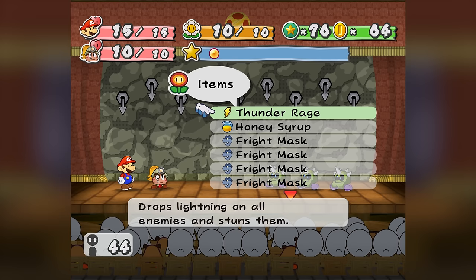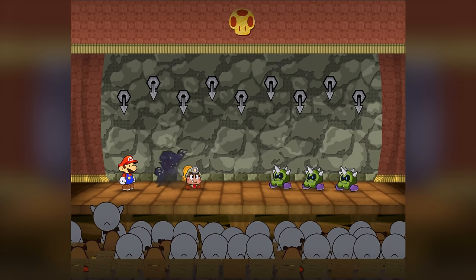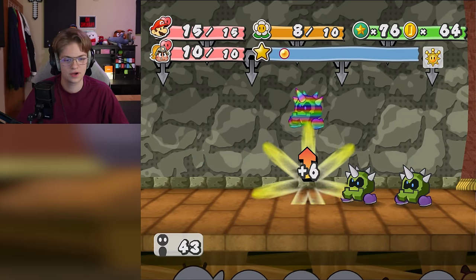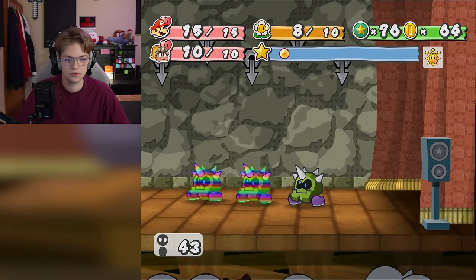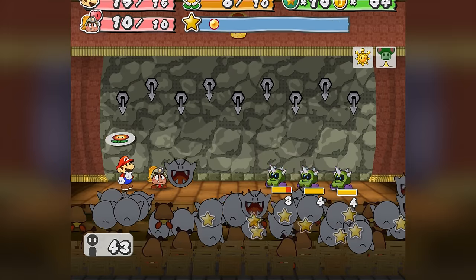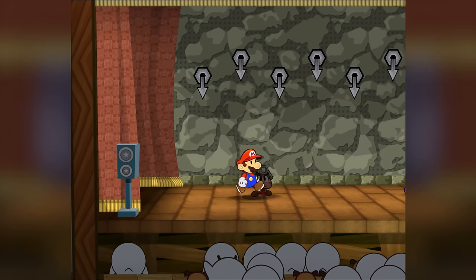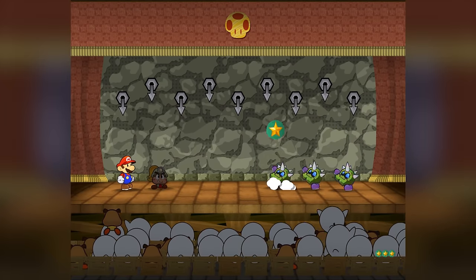I had only upgraded my health to 15 at this point, so I could be two-shot by a charge attack. If I missed more than one of those superguards, I was a dead man. I decided to play it safe and use a Thunder Rage that I bought from the merchant, killing all of them in one item.